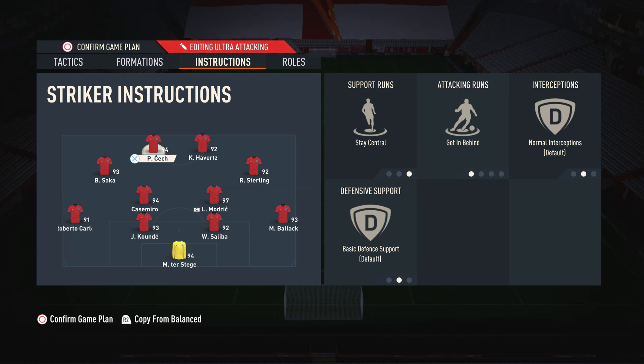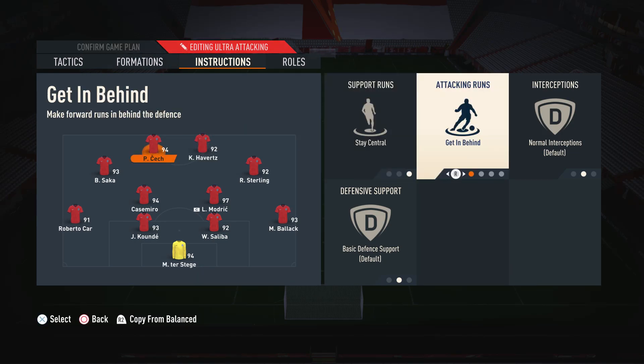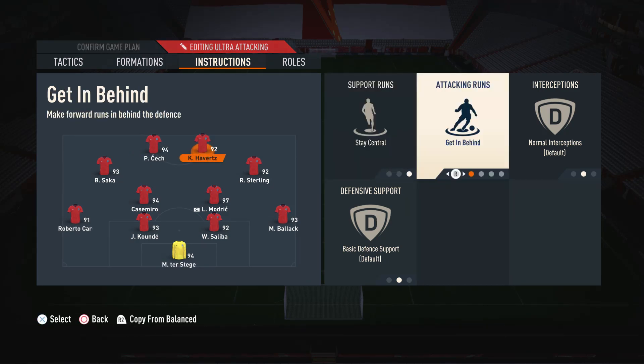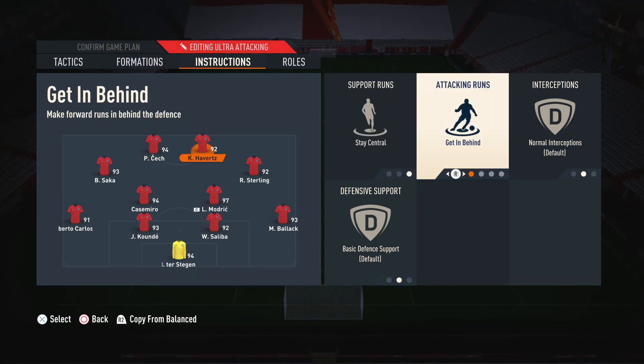Moving on to player instructions: on the strikers I have them both on stay central and getting behind. Stay central keeps them from drifting into wider areas — we want them maintaining central positions where strikers should be. For the other instruction, by default I have them on getting behind, so they're always looking to make runs in behind and get as many chances as possible.